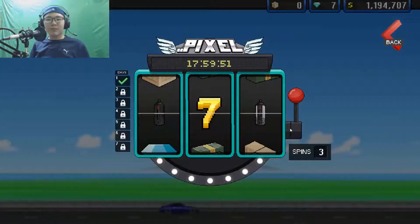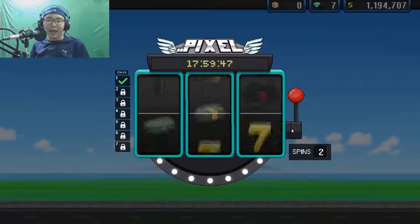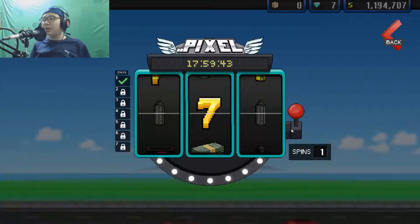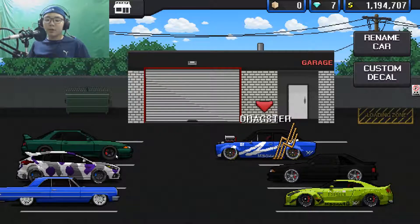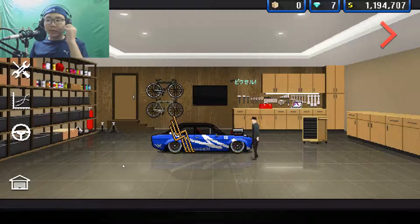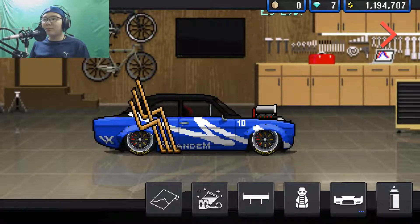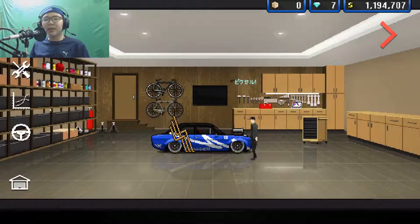All right, let's claim our daily rewards. Have you guys actually won anything good from this? All I got was some cash and the matte black paint. Let's see — nothing, okay. I'm just gonna show you my garage. First of all, we have the main car, the dragster. I built it and I gotta say I'm very proud of this — it's a custom Liberty Walk as well, which is easy to make.